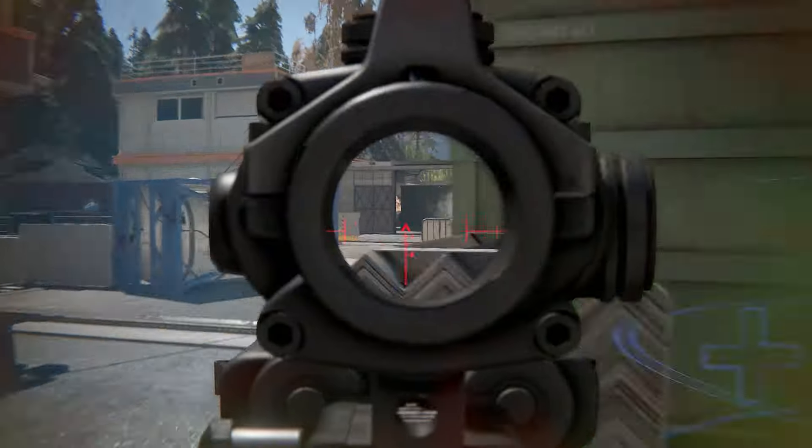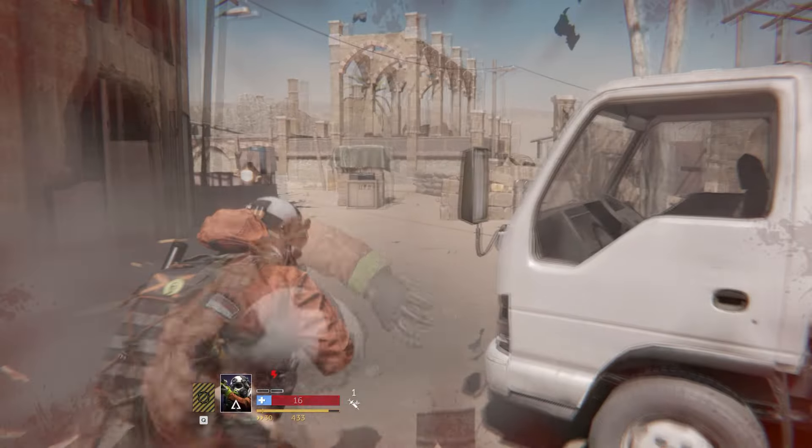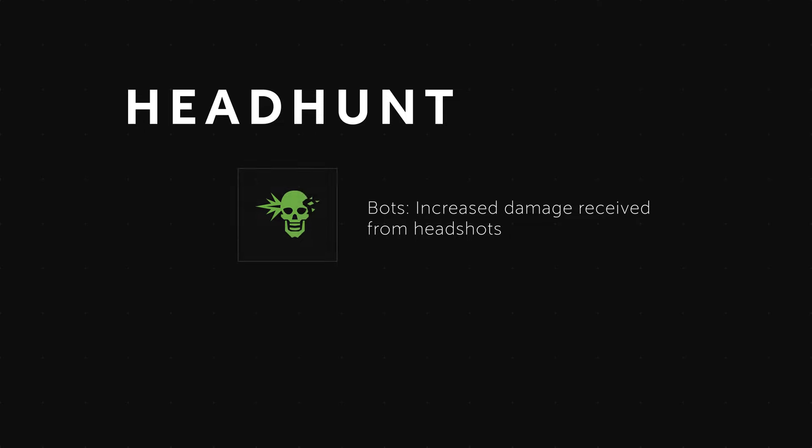The Experimental Medicine modifier increases incoming healing for players, but increases armor penetration for bots.